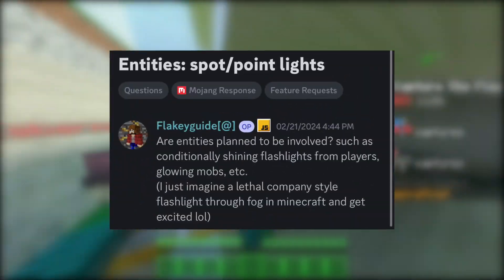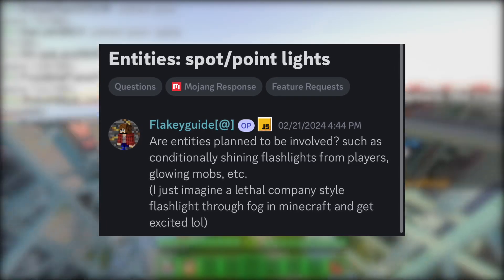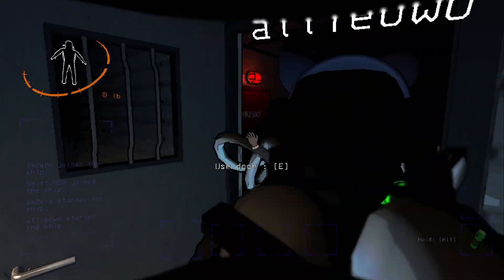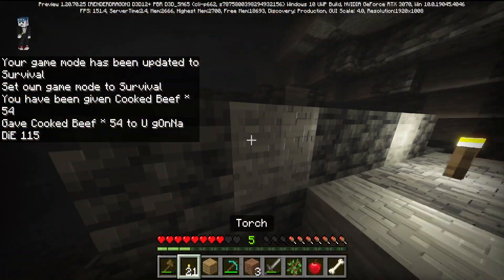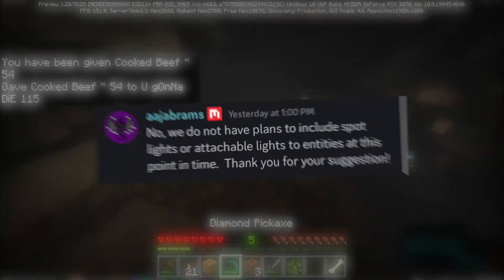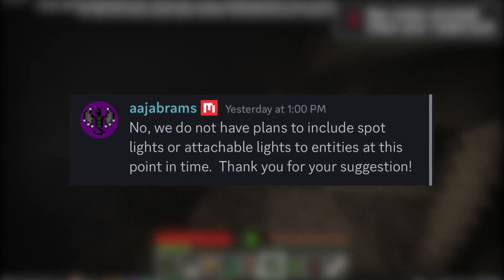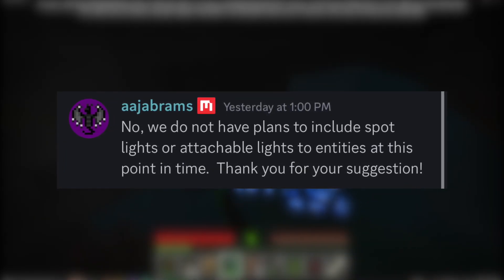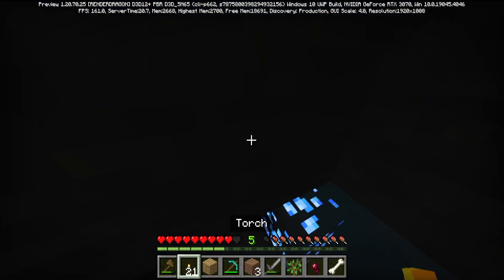Flaky asked whether entities are planned to be involved — such as conditionally shining flashlights from players or glowing mobs. The idea of a lethal company-style flashlight through fog in Minecraft sounds exciting, but AJ gave a straight answer: no, there are no plans to include spotlights or attachable lights to entities at this point in time. Not the answer we were looking for, but the honesty is appreciated.